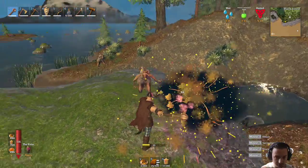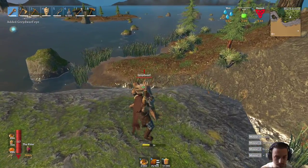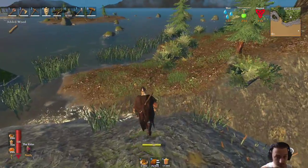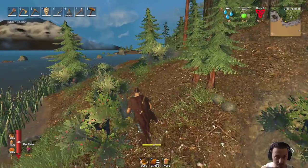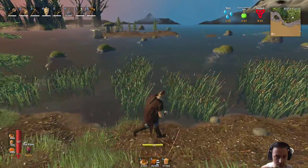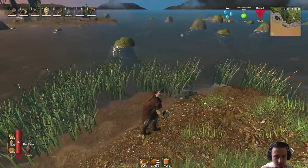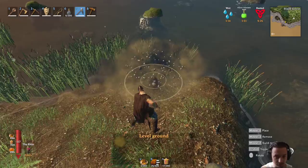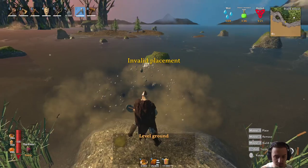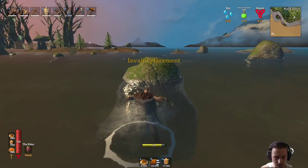What is that thing - the purple thing? Is it a leech? Looks a little bit funny. I thought I was gonna kick him but that was just the heavy attack. Yeah, we should be able to cross over here a lot easier, and I don't think this is leech-infested water. Not entirely sure, but I can at least start a little bridge over - make it a little bit better. Get onto this rock.